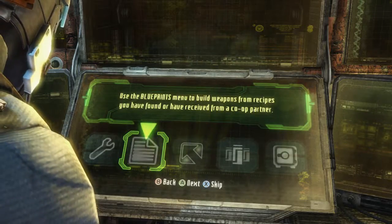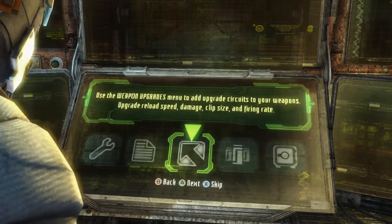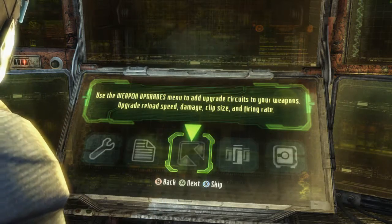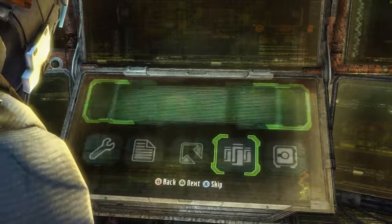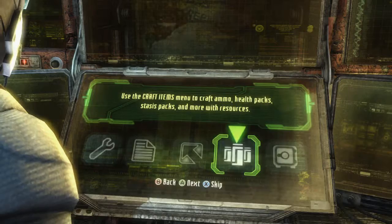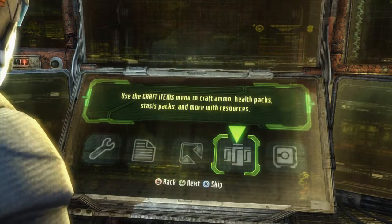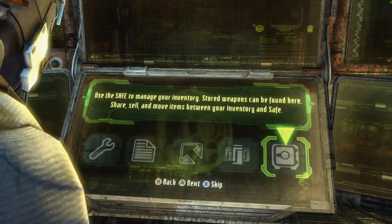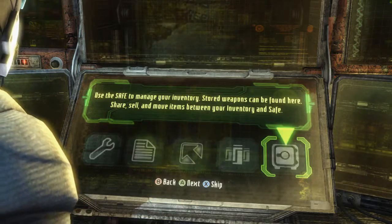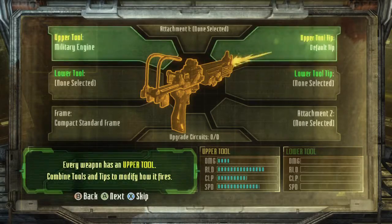Use the blueprints menu to build weapons from recipes you have found or received from a co-op partner. Use the weapon upgrades menu to add upgrade circuits to your weapons - upgrade reload speed, damage, clip size, and firing rates. Use the craft items menu to craft ammo, health packs. You can craft stuff now, that's kind of cool. Use the safe to manage your inventory. Share, sell, and move items between your inventory and safe. Every weapon has an upper tool - combine tools and tips to modify how it fires.